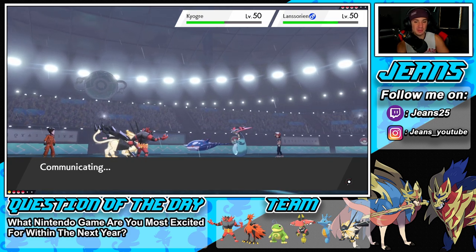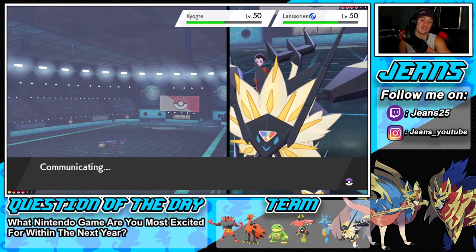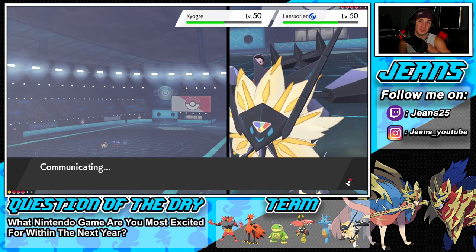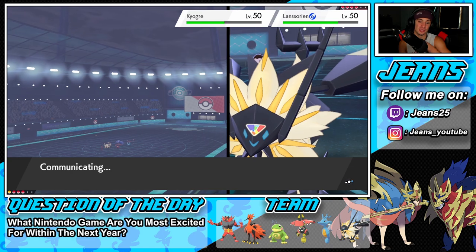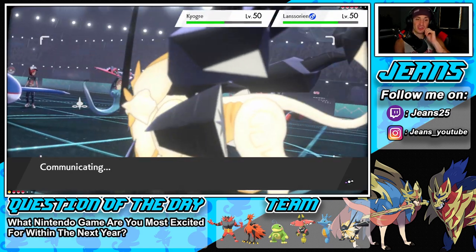We should be fine, and we still have Kingdra in the back end which has Swift Swim if rain is still active — that could be huge. I'd love to get Kingdra out while Swift Swim is active and Trick Room is gone. Right now we're just thriving off this Trick Room and rolling out strong.